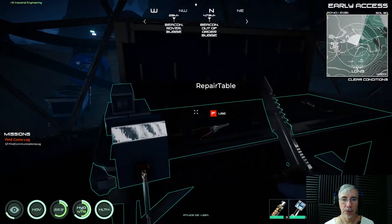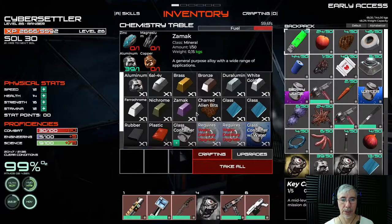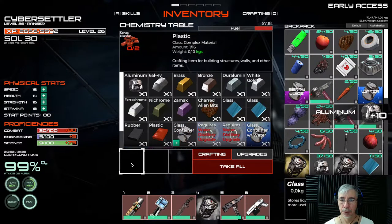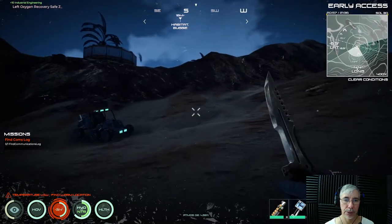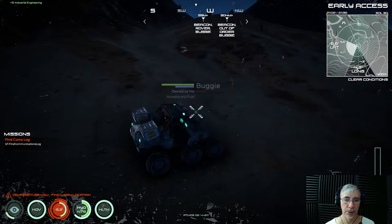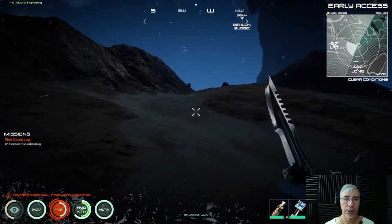There we are. So let's craft the glass container here — one is enough. Yeah, and there we have it. Now I will show you — I have a chemistry station up there. I'm not sure if we need anything else. I think we don't need anything else.